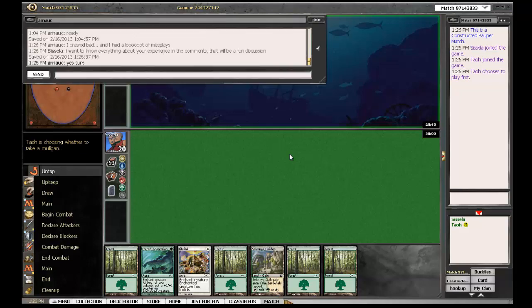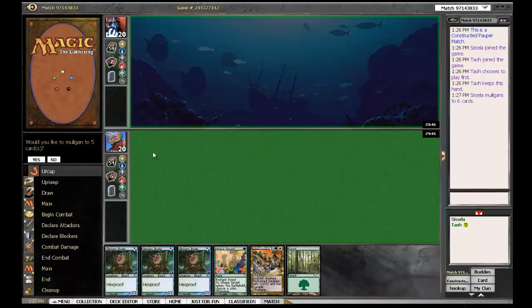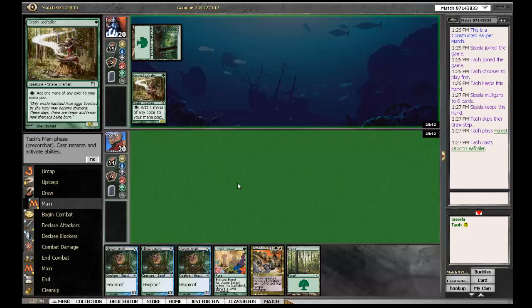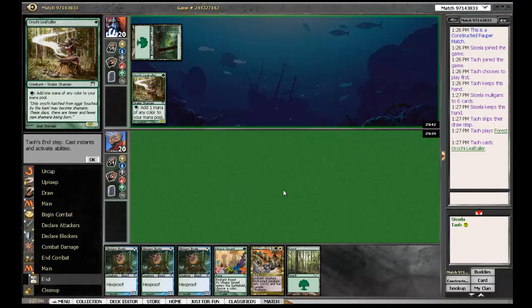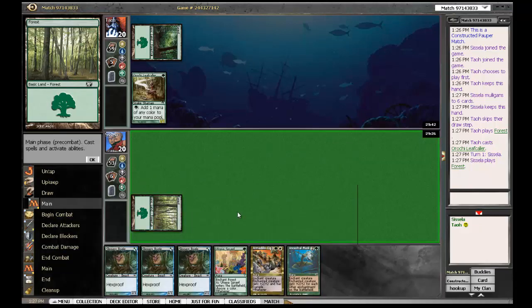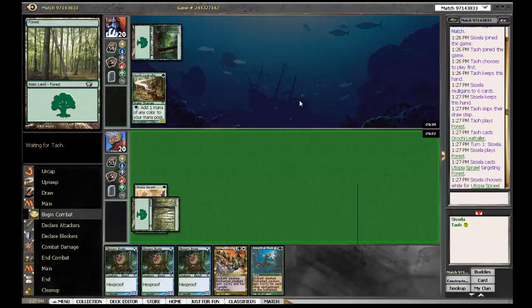And here we have everything except the mana. But I think we need to keep this. We know that Bogle is really bad against him. So we need to set up Utopia's Brawl here to have some mana. Is there a way to shut off chat windows when you're playing during videos? If so, I'd like to know. We really need another mana, but then we can't start building up the Slippery Bogle.